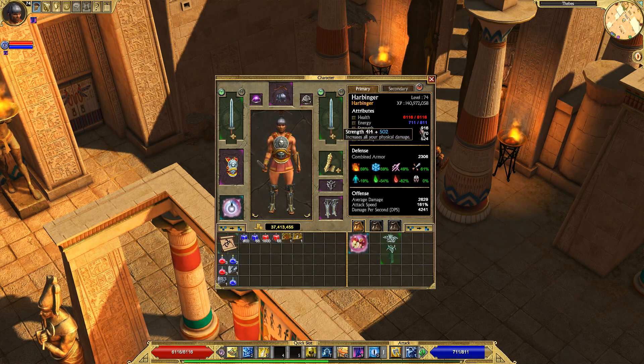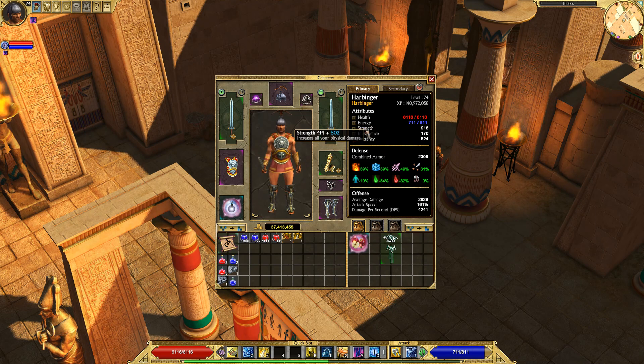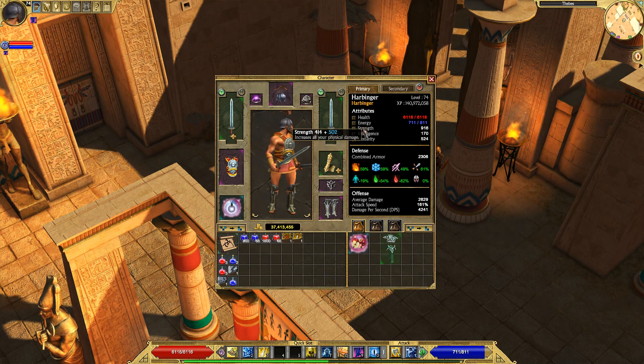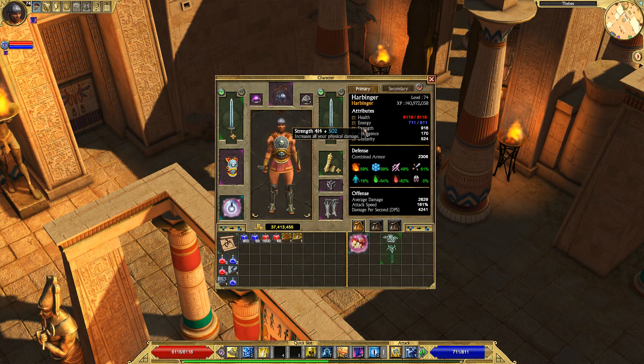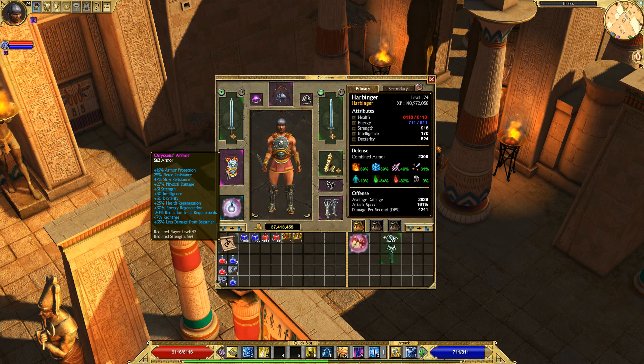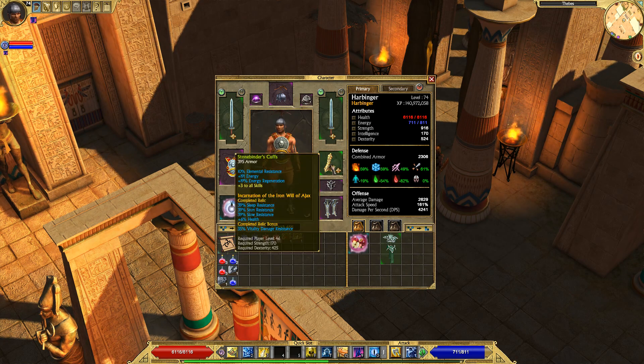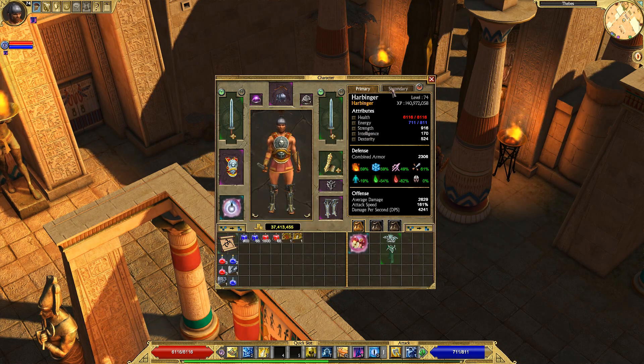As you can see, I have almost all of my attribute points into strength — almost 1,000 strength — and I have 524 dex. When you're leveling up, the main thing you want to do is invest most of your points into strength and a little into dex to wear gear. Strength is going to be your main stat and what gives you a lot of damage. A lot of strength gear doesn't require dexterity, but some of it does — like Stonebinder's Cuffs, which requires pretty high dex. I'd recommend getting at least enough dex to wear Stonebinder's Cuffs, since it's such a good piece of gear. Once you have enough, invest the rest into strength.